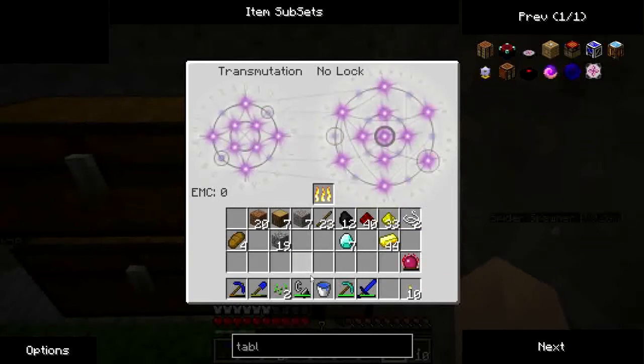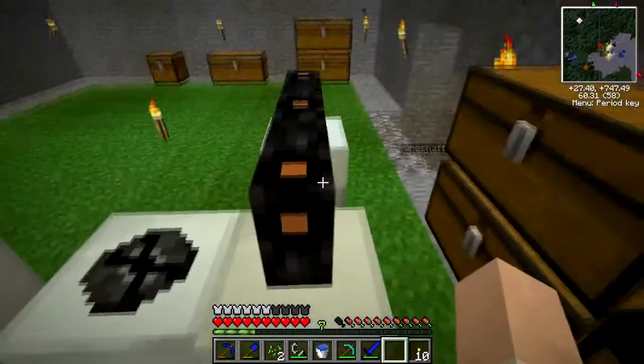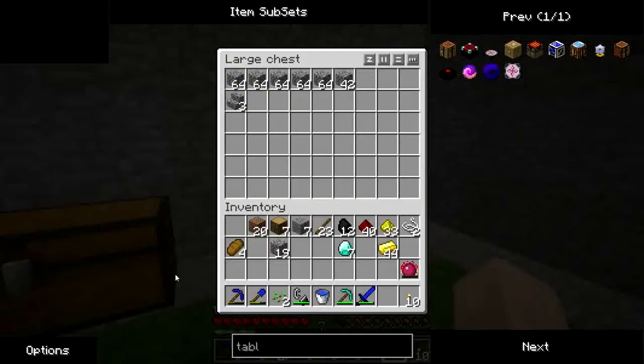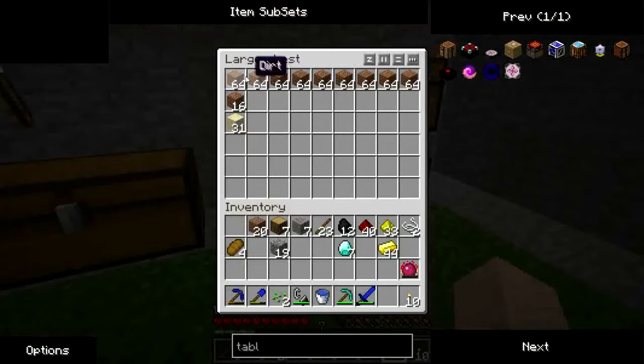Before you use up any items in the game, put them in here — teach it. And you will find it very useful. You'll always be able to create an item even if you've run out and you're in a hurry to get it.